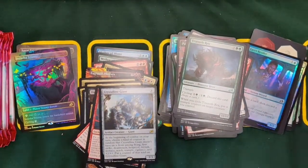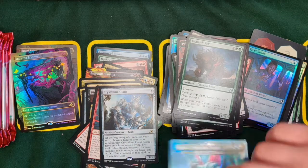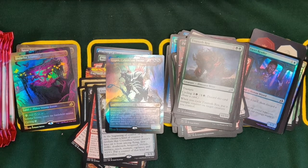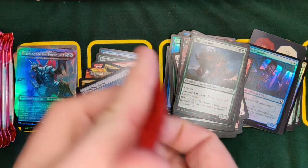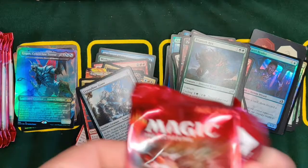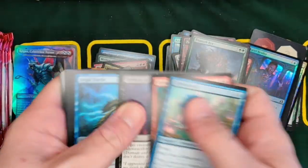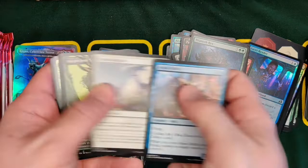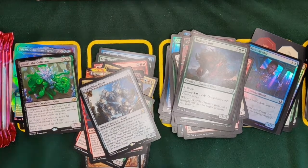Another Crystalline Giant. Let me open it — oh, Gyruda! Full art foil box topper Gyruda — that is fantastic! I know somebody is going to be happy with that because he's going to make a mint. Looking for that card? I think you'll be able to find it on The Upper Hand's website in a couple of days. We got Omori — so we've now got four companions in this box, and that is our first Omori that we've seen. So that's great — and a foil uncommon.